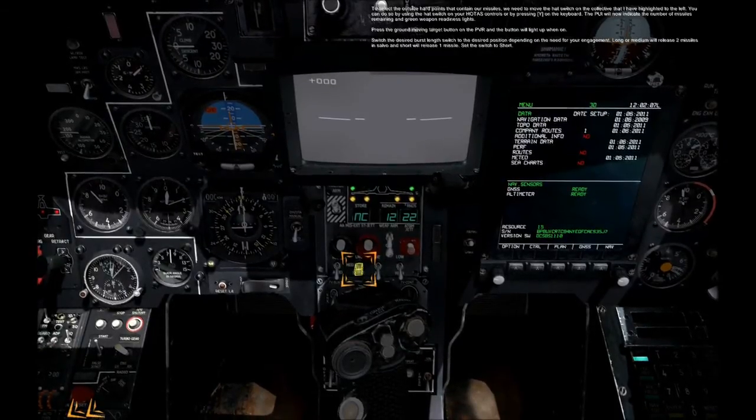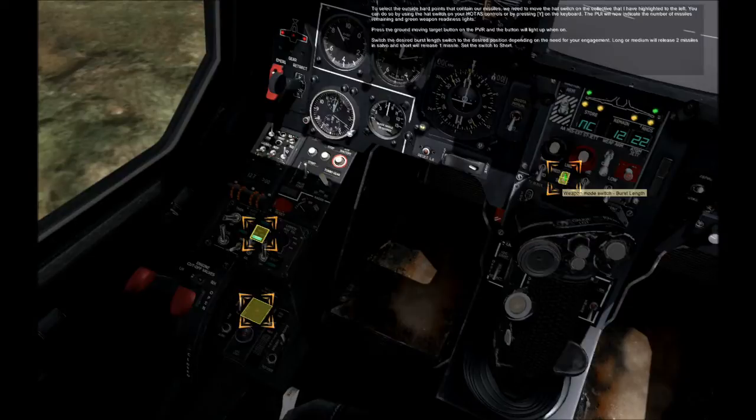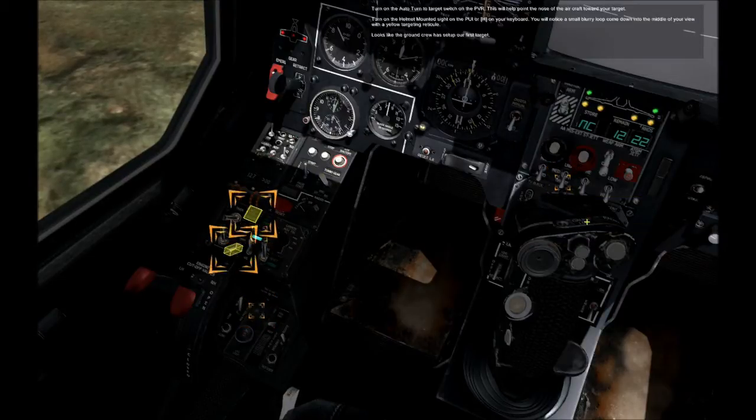Press the ground moving target button on the PVR and the button will light up when on. Switch the burst length switch to the desired position depending on the need for your engagement. Long or medium will release two missiles in salvo and short will release one missile. Set the switch to short.